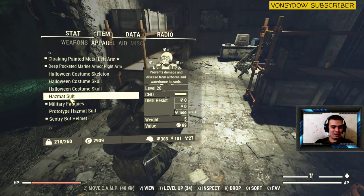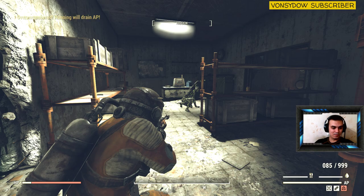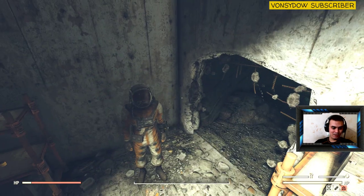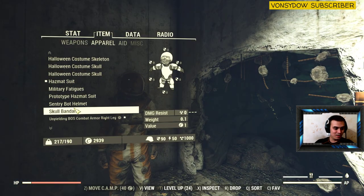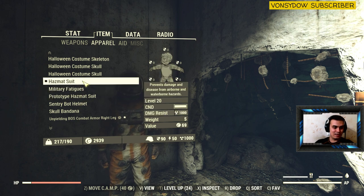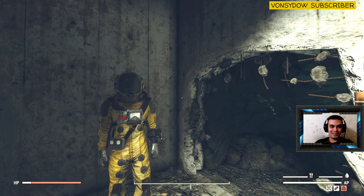On the hazmat suit that I have, that's the one that gives a thousand defense, right? This one is the one that I have — it looks sort of used up. But the prototype hazmat suit, level 35, does pretty much the same thing as the hazmat suit, but it looks way cleaner.